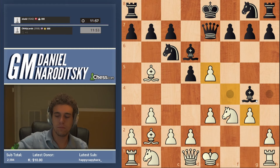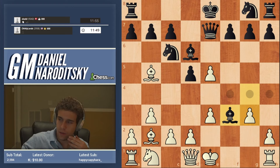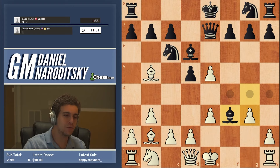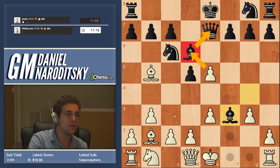Bishop f3 immediately — this is really interesting. One of the most important things not to do in chess is assume that two different move orders lead to the same conclusion. When you have calculated something and your opponent makes a different first move, you always have to ask yourself: does this give me any other options? And even if the answer is no, it's worth thinking about for a little bit. You'll see that it in fact does in this position — you don't have to take this bishop. You can take the other bishop, not only attacking the queen, but most importantly, opening up the pressure on g7.